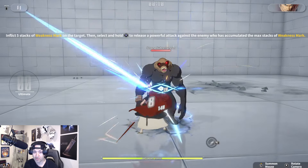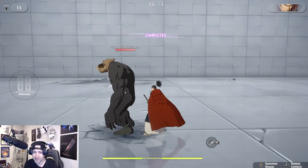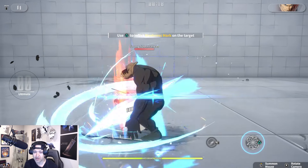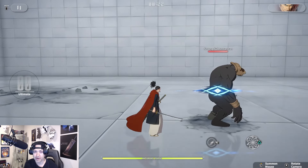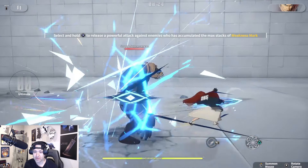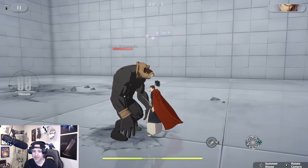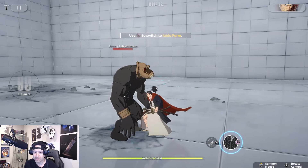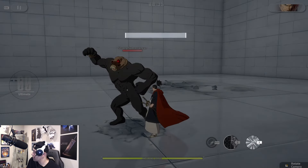Inflict five marks, hold and release — okay, that's new, I don't remember that. Inflict weakness on the target — okay, so there's a full weakness. Holding gives a mark — that's all the same except that one move I don't really recall. Let me check out what else he has.